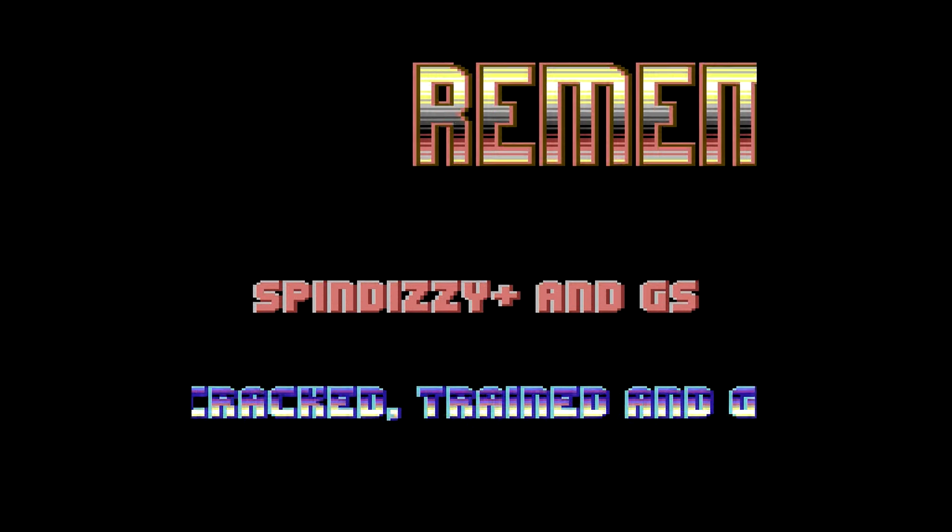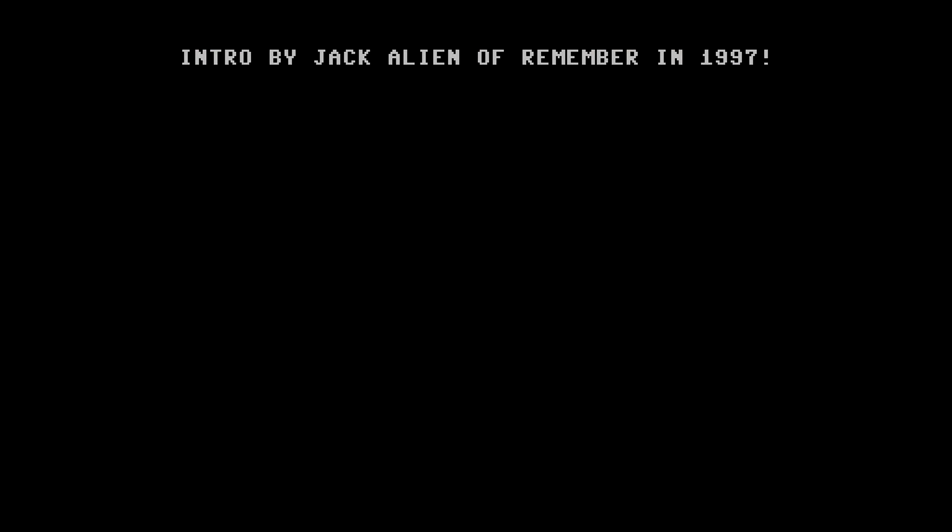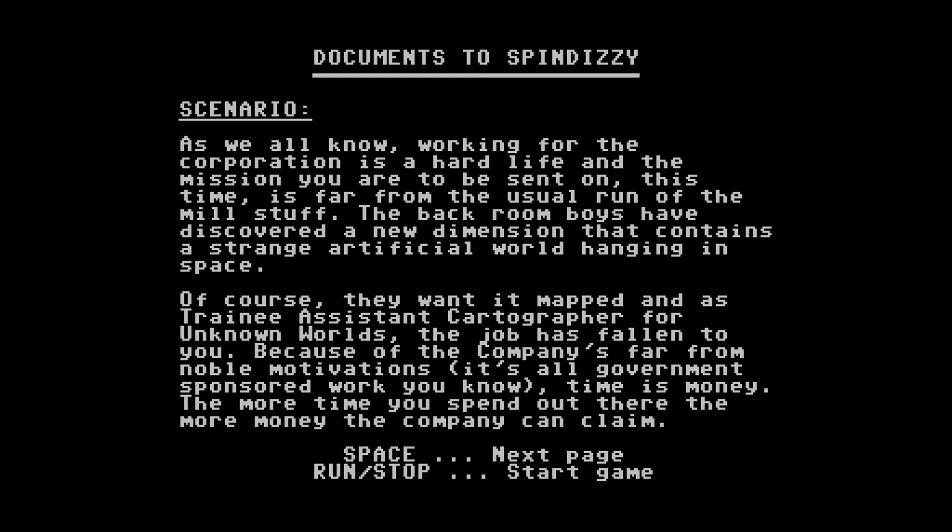We got our intro here, another one from the Remember group. So we're going to get started here. Space bar. And we've got some documents. Scenario.